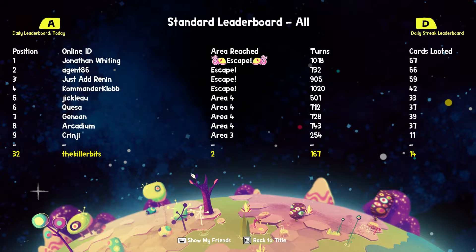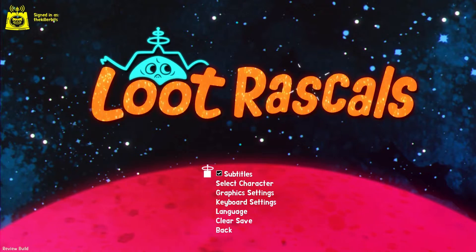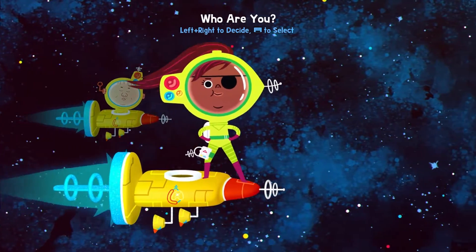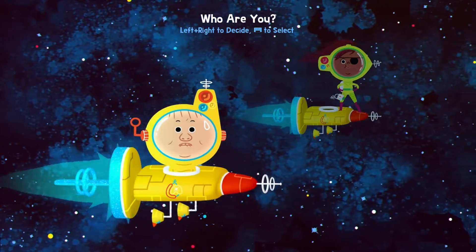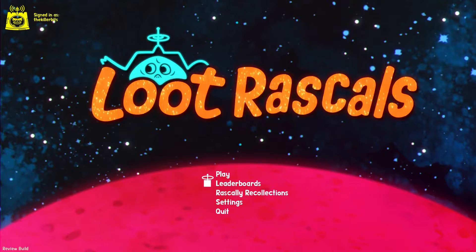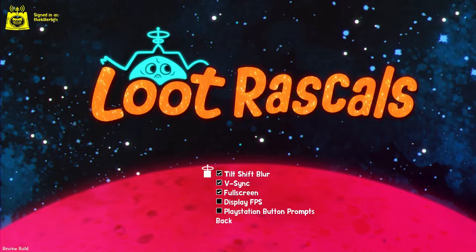Somebody escaped - wow. So I think I've got to area two. I haven't got that far. Settings - fairly basic settings. We can select our character. I'm currently playing as the girl, but we can also play as this guy. Graphics - fairly basic settings. Tilt shift. This is coming out on both PC and PS4.